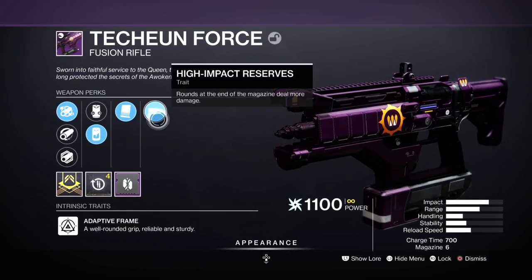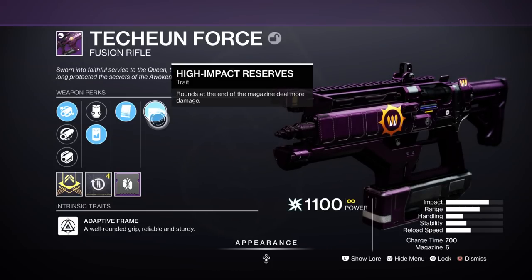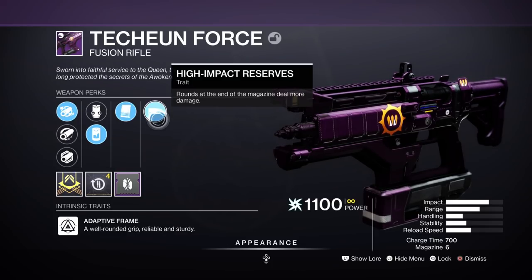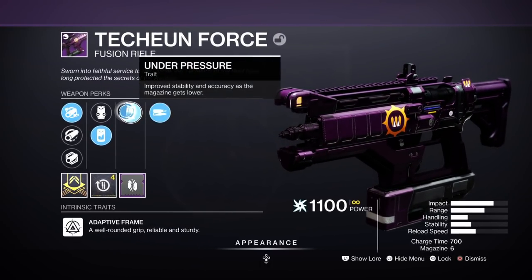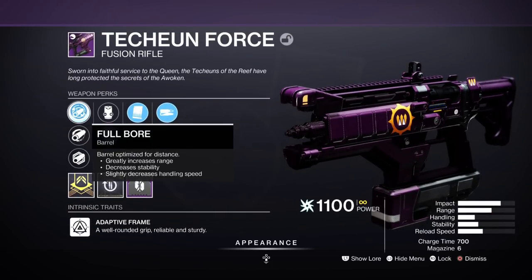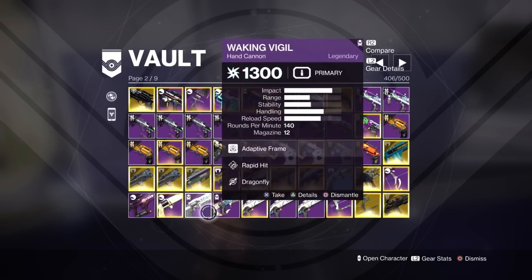Fusion Rifles — High Impact Reserves is a top tier perk for fusions, better than Reservoir Burst. The reason Reservoir Burst isn't that great is because it only procs off one shot. Now it was synergizing with Auto-Loading Holster like Loaded Question used to be, but we don't have Loaded Question anymore — it's sunset. And Null Composure's synergy isn't there. Fade and Frenzy doesn't synergize well with Reservoir Burst because that's meant for adds, and Fade and Frenzy got nerfed hard. But Null Composure does have High Impact Reserves on it, like this Fusion here which I got from Last Wish. Liquid Coils is what you want for higher impact damage. This Fusion's not the best, but it's an Arc Fusion if I need it.